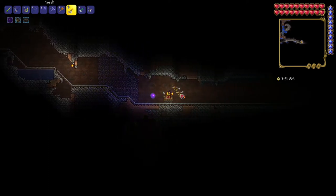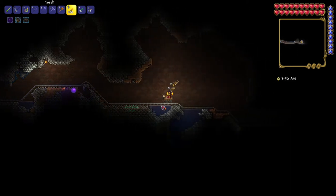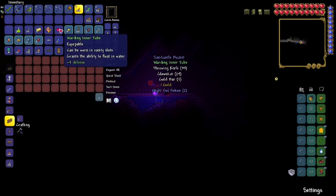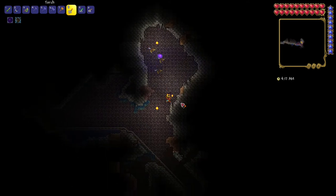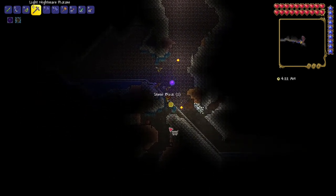Let's ride this rail — these rails are really useful. We at least found one thing: can be worn in vanity slot, with the ability to float in water. So we at least got something. It might not be the thing we're looking for, but it's pretty cool. We could try it out — now you float in water.